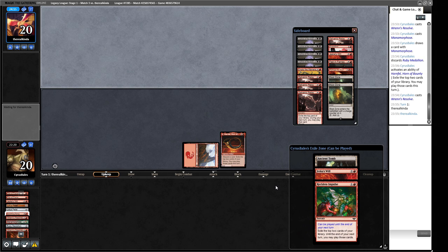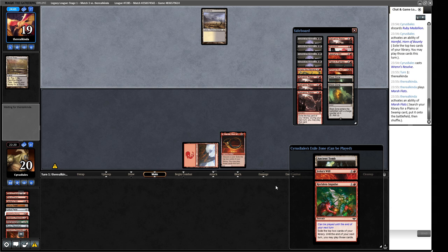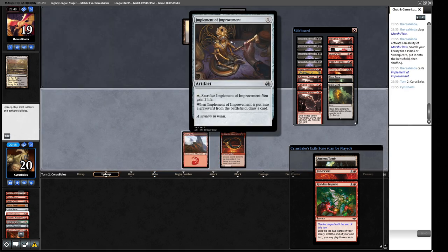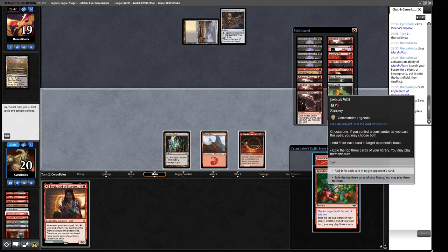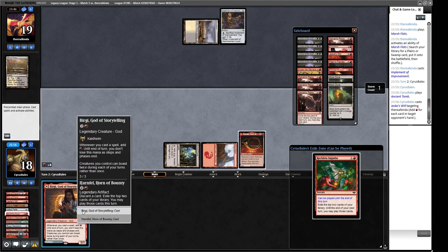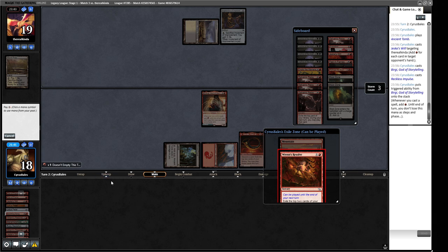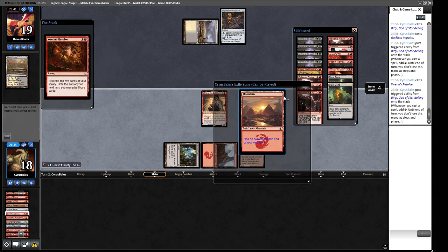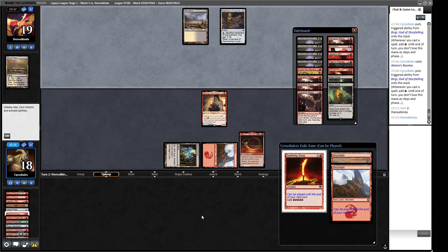We put the Harn Fell down as our hand. If they remove it that's not great. Now we can Jeska's Will for a bunch of mana and hope Reckless Impulse gets us somewhere. We have two more cards coming off the top as long as Horn stays in play. Black and white mana from the opponent - don't see Scrublands often. We draw a Birgi and cast it. We get mana back off of it, then another one chains. We're building up for a big turn again.